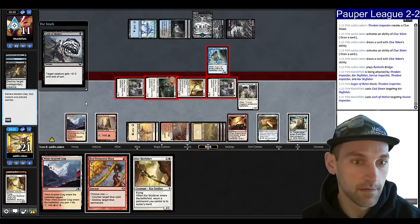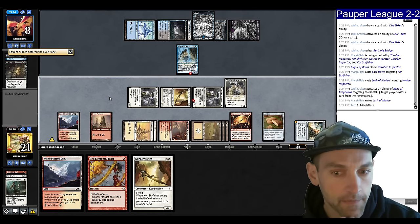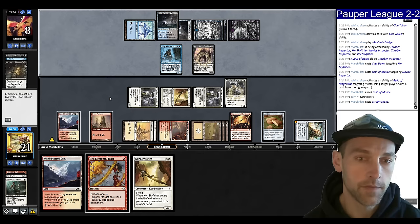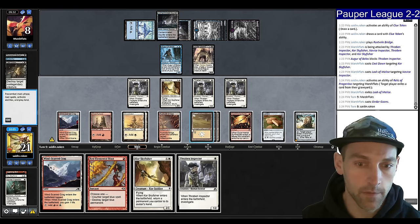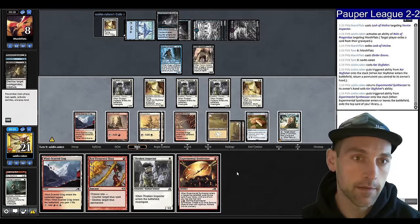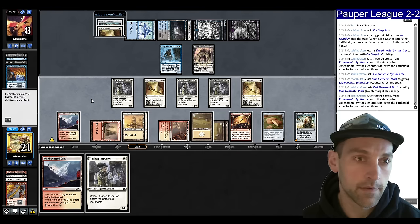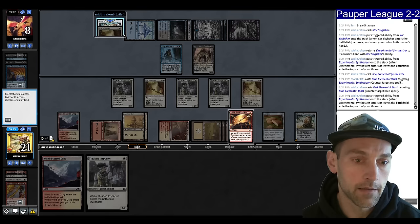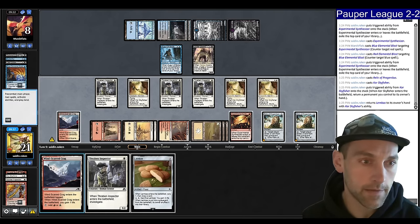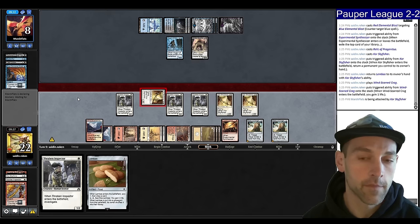They're going to take 3 actually, going to 8. I want to be able to Skyfisher back the Synth and protect it with a Red Blast from a Counterspell. They're going to play a Girder Goons — it's a 4/4 beater, so we're getting in much slower now. But we're pretty much free to just do the Synth thing. Skyfisher, pick up the Synthesizer, find another Skyfisher. Synthesizer resolves, and another Relic. We play a Relic, play a Core Skyfisher, pick up the Lembus. Play this Crag. We want to crack one of our Relics and see what happens. Attack — they're dead next turn in the air.